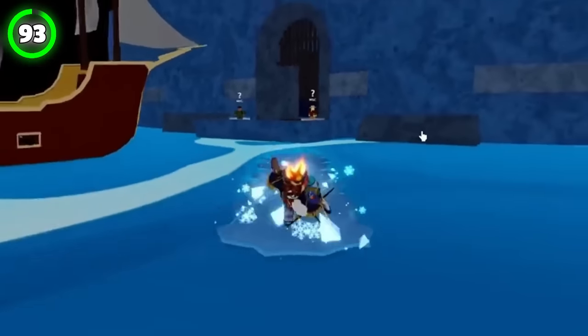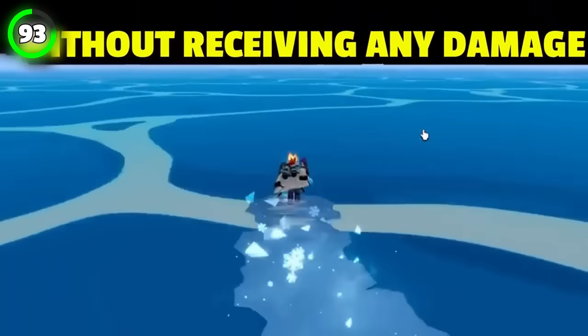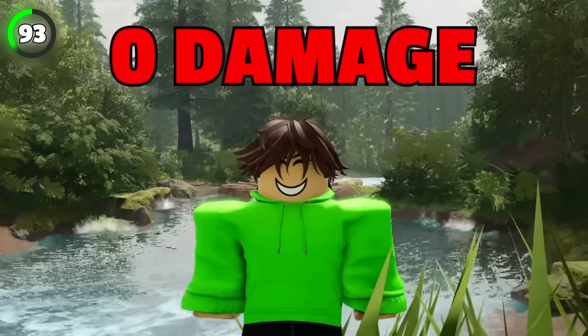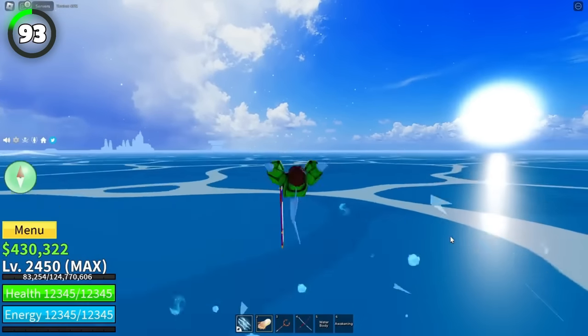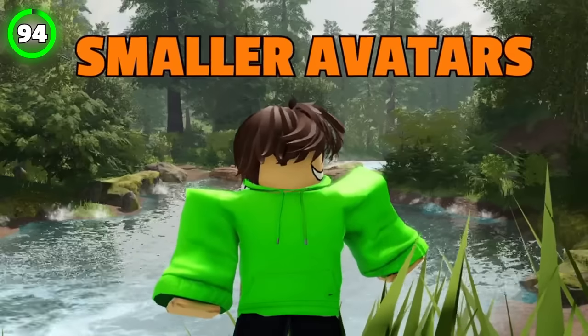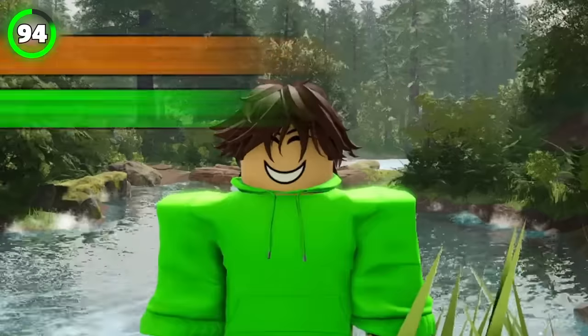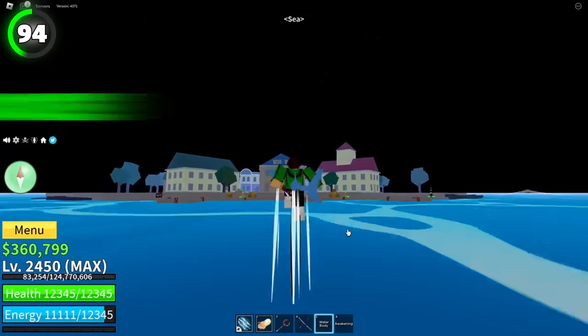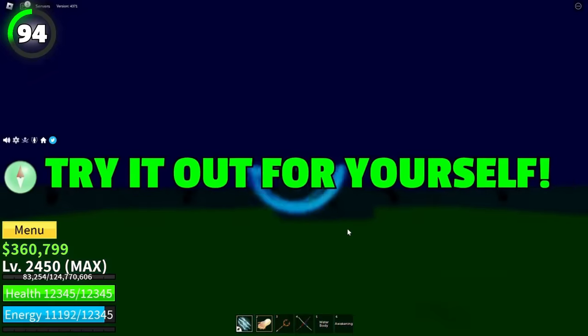An ice fruit will allow you to walk on water without receiving any damage, and so will magma. But there's a way players without any fruits can walk on water and get zero damage — simply hold your space once you're in the water and your HP will remain full. Smaller avatars actually perform better in PvP because they have smaller hitboxes and are much harder to hit. Try it out for yourself.